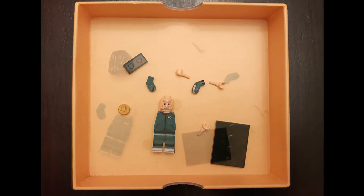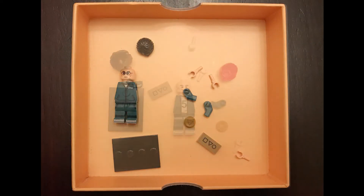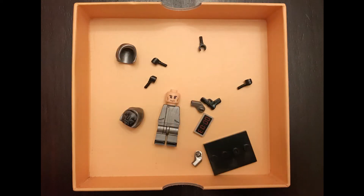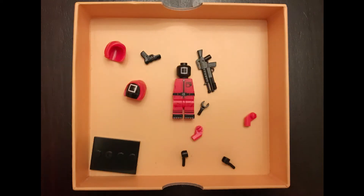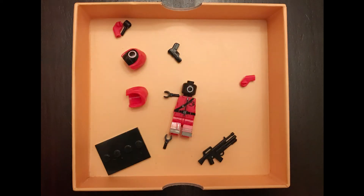They each came in their own little baggie, and I was shocked — like, if I didn't know better, I would have sworn these could have been made by LEGO themselves. They are printed on both sides, you get accessories — two accessories per figure — and each minifigure comes with an extra hand, which I thought was strange. But overall, I'm really surprised and happy at the level of detail.